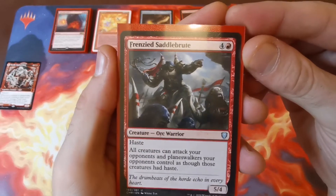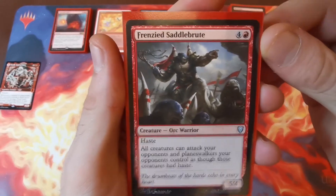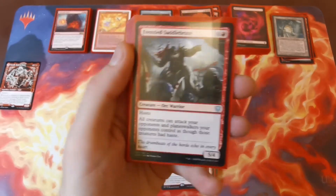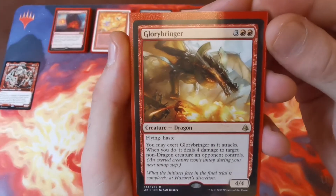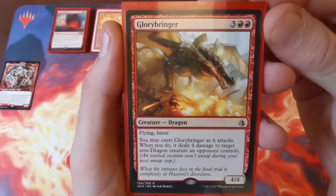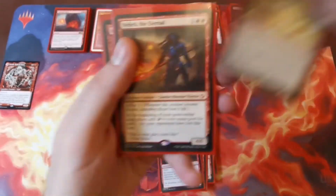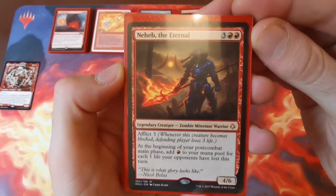Frenzied Saddlebrute — an orc warrior 5/4 with haste for five — gives all creatures your opponents control haste as long as they're not attacking you. You're drawing a lot of attention being red and burning everyone, but hopefully this will deter your opponents. Glorybringer — a 4/4 dragon for five with flying and haste. You can exert him when he attacks to deal four damage to target non-dragon creature an opponent controls — nice for that extra bit of damage, and five mana for a 4/4 haste flyer is solid.